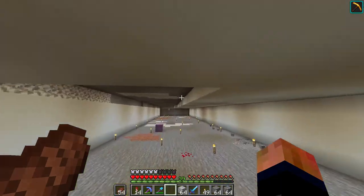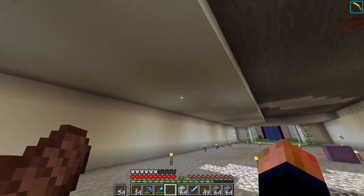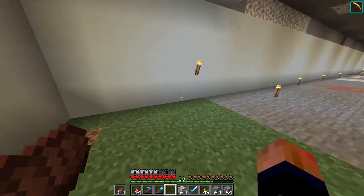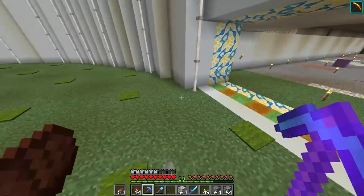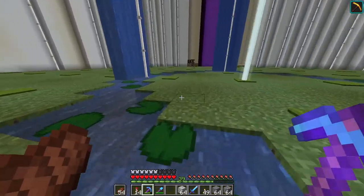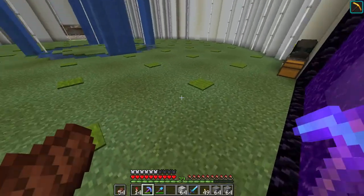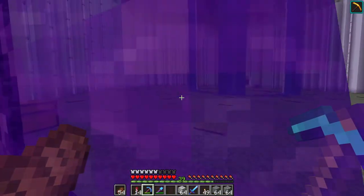I finished taking it out — it really was not a big deal at all. I've started placing in the roof and did all the walls. The only problem is I'm out of white concrete. I don't think I have any sand, but I have a ton of gravel, so I think we're going to have to make a trip to the desert. I fixed up my tools and got two shulker boxes of white concrete, which is awesome — but it's powder right now and we have to make it into regular concrete.